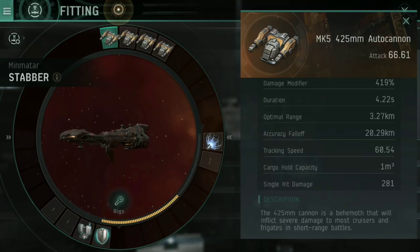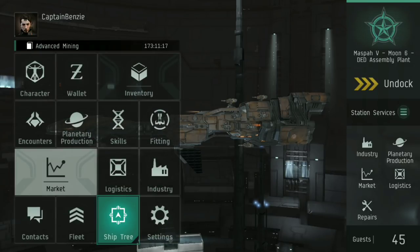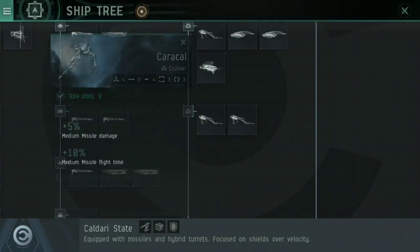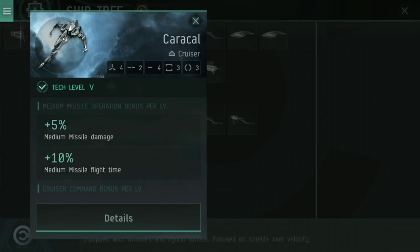Cruisers are not designed for taking out frigates or destroyers. If you've gone around in a cruiser trying to do encounters that are primarily up against frigates and destroyers, you're going to have a tough time — as soon as they get close, your turrets can't track onto them. Missiles don't really have this tracking speed problem, which is why one of the most popular cruisers right now is the Caracal. If you've upgraded into a Caracal and you're now using missiles, you're going to be doing a lot better than if you've gone into something still using turrets.